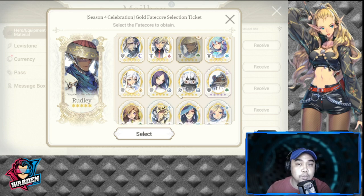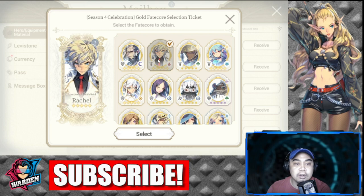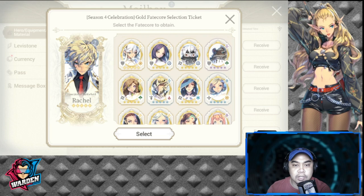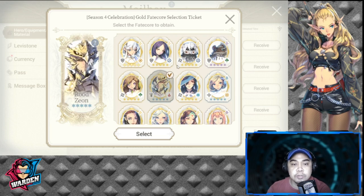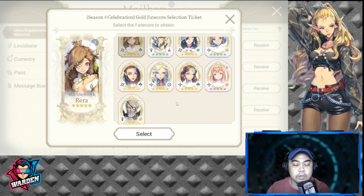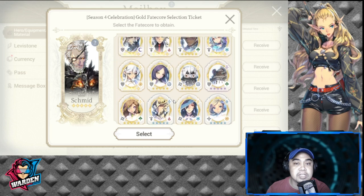Those are the things you would consider if you're looking for healing. For DPS, you will be looking at Rachel, and for defense also Zeon — mostly Linombe heroes. You'd also be looking at Rara. Those are your options for DPS, and you could also get Smith for DPS.